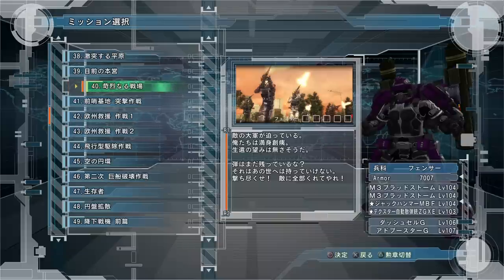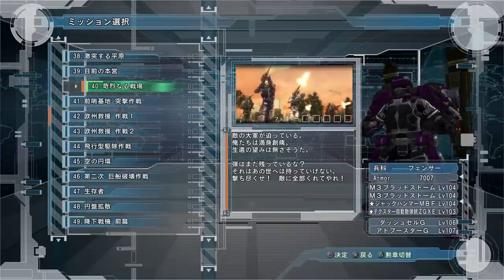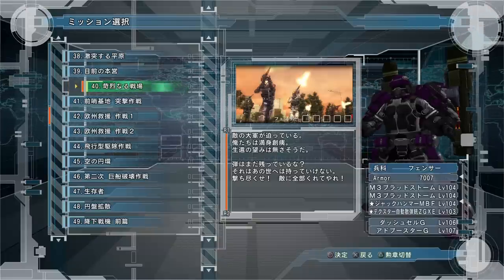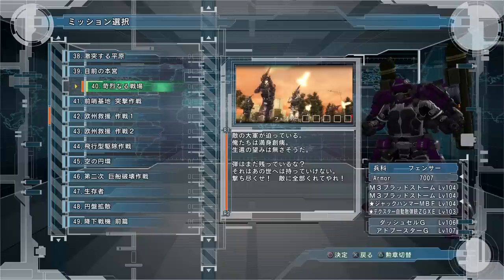That's the best you're probably going to get for the campaign. With a group, 900 boxes in 30 minutes is not too bad — but remember, it's 900 boxes, not 900 armor, so keep that in mind.